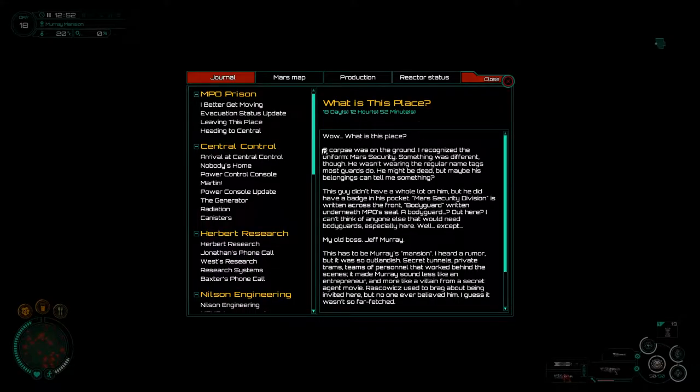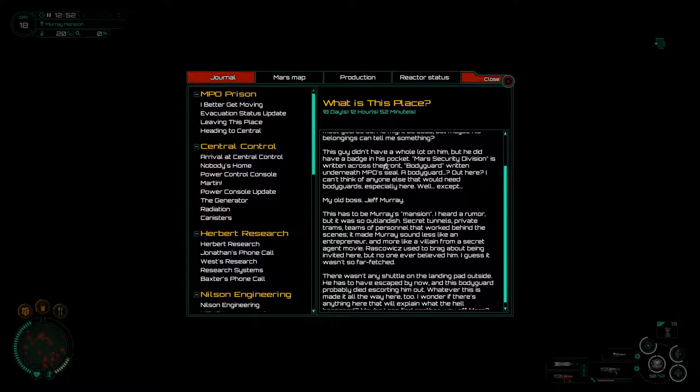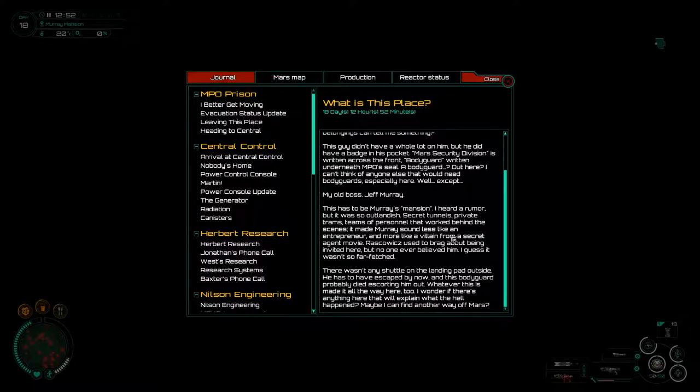There's a corpse on the ground. I recognized the uniform - Mars Security. He wasn't wearing the regular name tags most guards do. He had a badge: 'Mars Security Division' on the front, 'Bodyguard' underneath, with an NPO steel seal. A bodyguard out here - I can only think of one person who'd need a bodyguard: my old boss Jeff Murray. This has to be Murray's Mansion. Secret tunnels, private trams, a team of personnel - Murray sounded less like an entrepreneur and more like a villain.